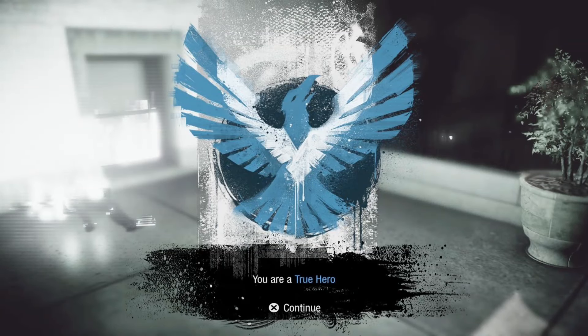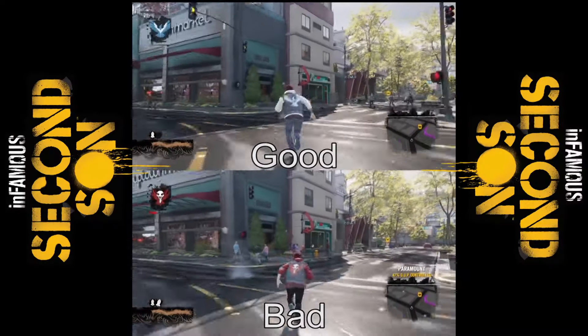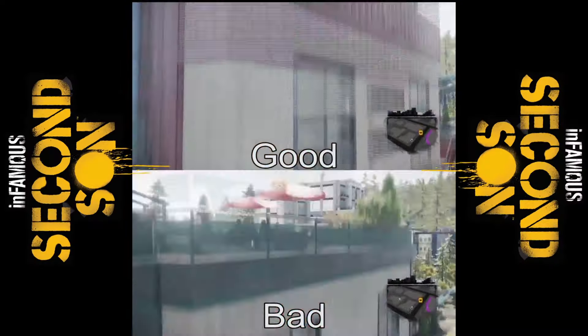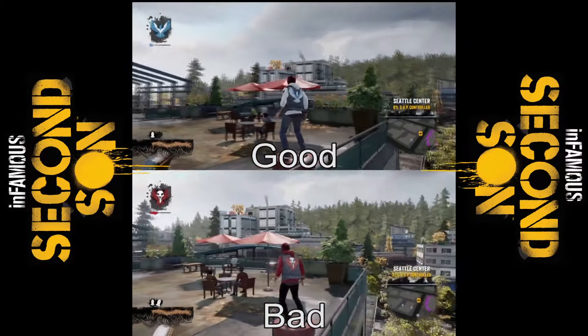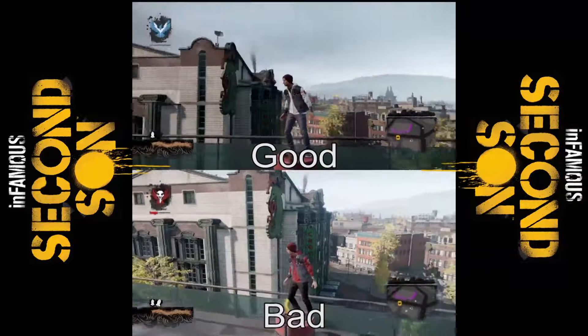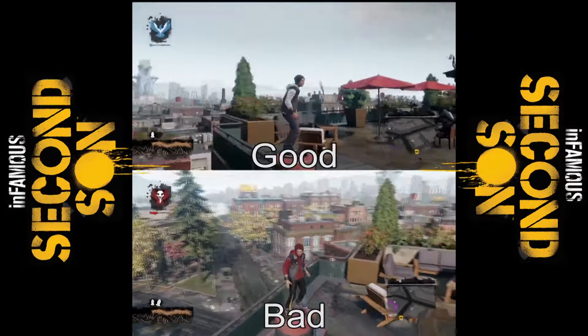So this is what it looks like when you unlock True Hero, which is the highest level of good, and this is what it looks like when you unlock Infamous, the highest level of bad in the game. Here's a look at both of your possible outfits at the top levels. On top is good, and on bottom is bad. I really like both of them — they're both really cool and interesting, and both are very colorful.